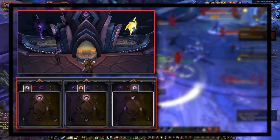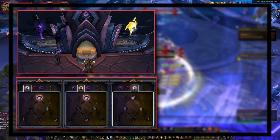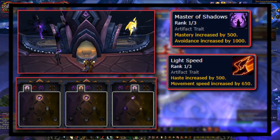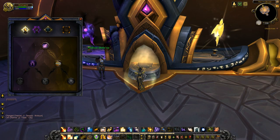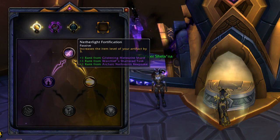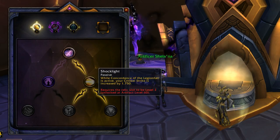This legendary increased the powers granted by the Netherlight Crucible, a miniature talent system added in Legion's final patch that gave the player small buffs like increased mastery or haste, depending on if the player chose the shadow or the light path. The 50% increase in abilities was only slightly noticeable — with the temporary 1500 versatility buff, it was only a 3% increase to damage and barely 1.5% less damage taken. So when comparing this ring to other legendaries, it just wasn't as good.